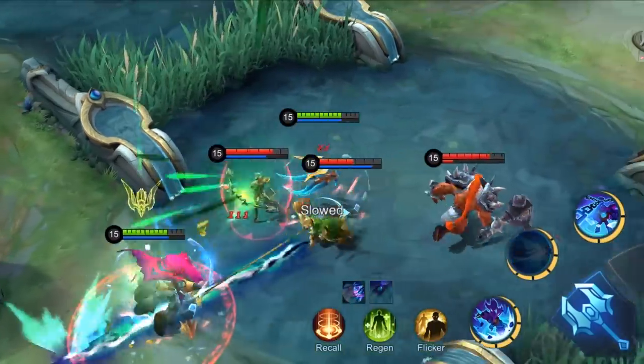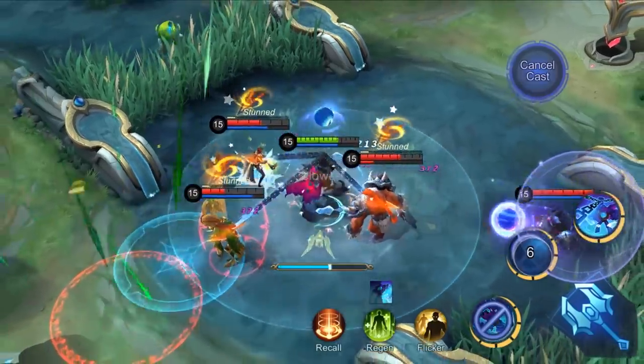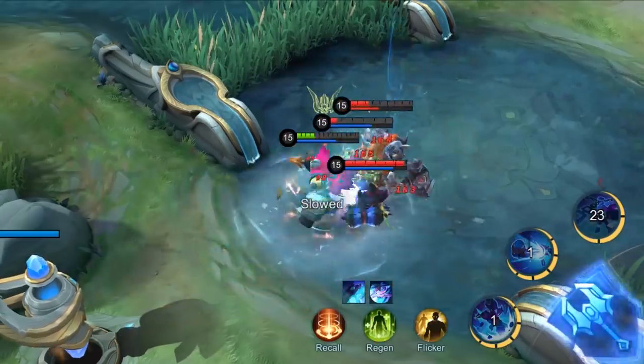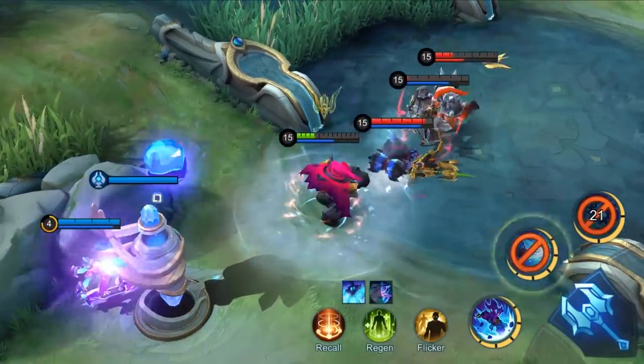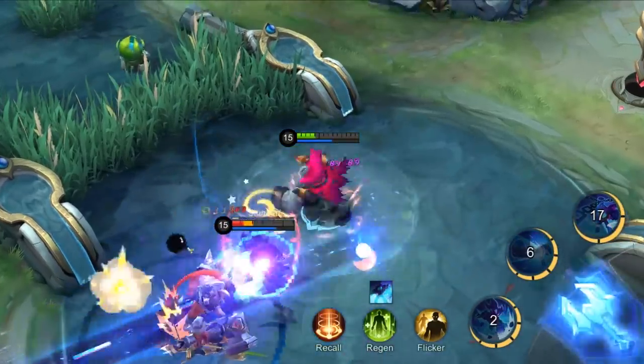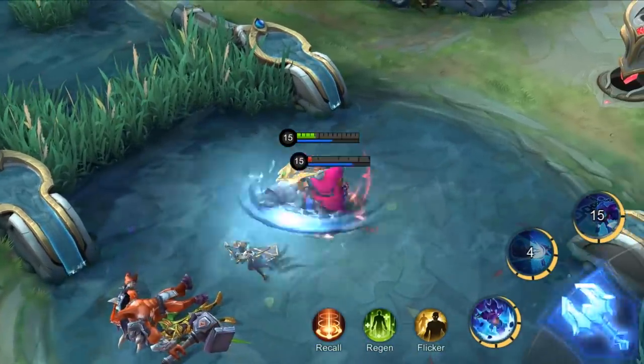Atlas is a hero that thrives in teamfights. He can charge in the middle of the fight with the movement speed buff of his ejected state, and crowd control the enemies with his ultimate. Meanwhile, with enhanced defense and slowing effects provided by his passive, Atlas is a literal teamfight machine.